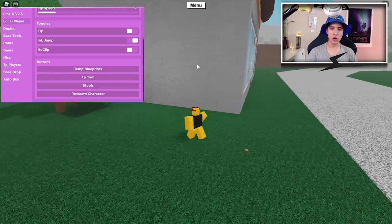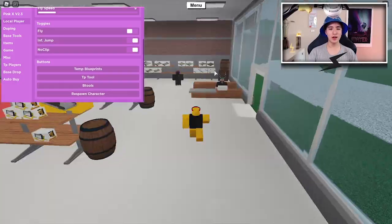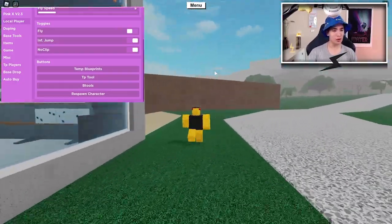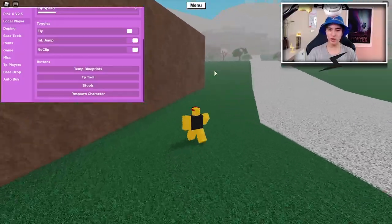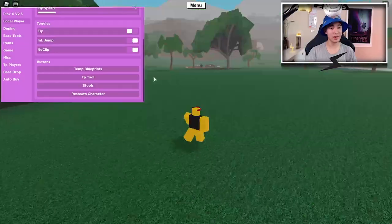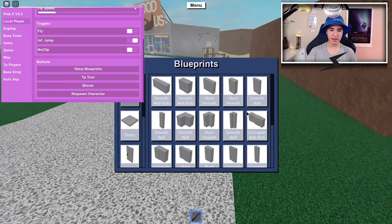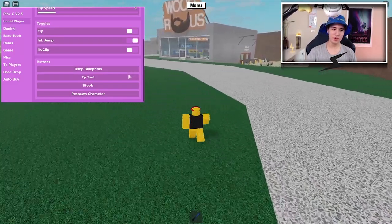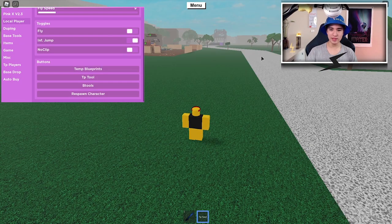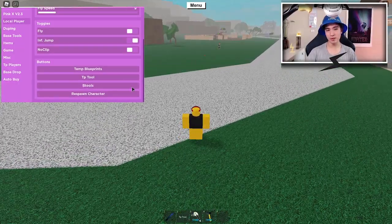Next we have noclip. As you guys can obviously guess, you cannot go through this wall normally. But if you turn on noclip, you can walk straight through everything - through all the buildings, through all the mountains, through all these weird rock things, through all the trees. Now we have some button options like temporary blueprints, so we can give ourselves all the blueprint stuff. We can give ourselves a teleport tool - if we equip it and click somewhere, we teleport.